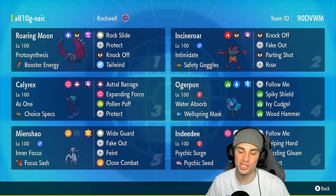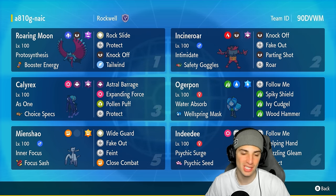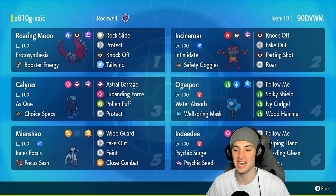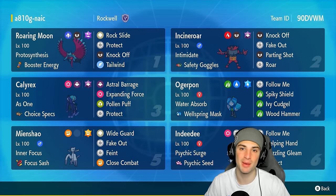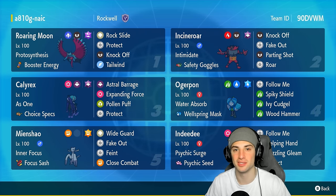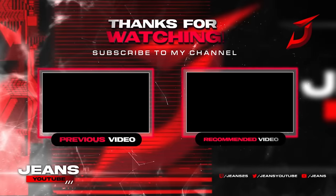We grab ourselves an amazing perfect record for today's video. Another 3-0 with Choice Specs Calyrex and Roaring Moon — both Pokemon held up their end of the bargain. Roaring Moon setting off Tailwind, Rockslides, and Knock Off, and then Calyrex just doing Calyrex things. Choice Specs next to Helping Hand Indeedee just deleting Pokemon left and right. If you enjoyed the content, don't forget to smash that like button and subscribe so you know when my videos go live. Stay positive, I'll catch you on the next one — peace out everybody!